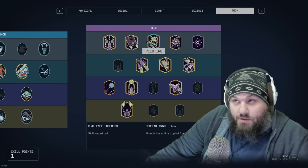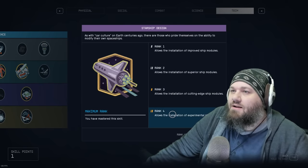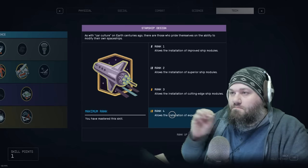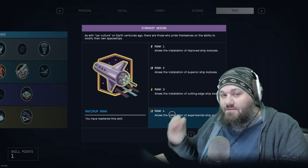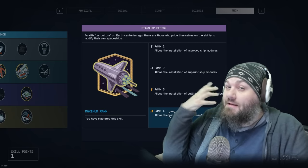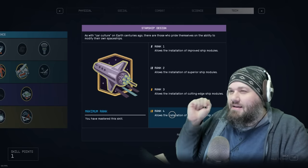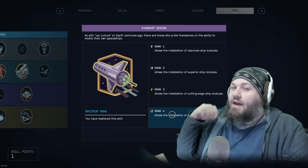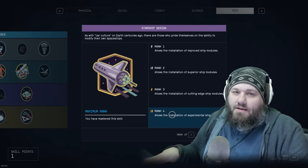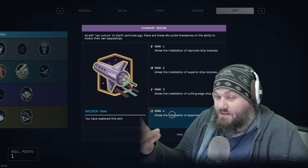Now let's go over the requirements to fly this ship. You won't need a high piloting level since it's only Class A, but you will need Starship Design 4 for some modules. You'll also need to be level 56 to build it exactly as shown — that's why I'm calling it a high-end endgame Class A ship. It's only the shield reactor that requires level 56; the rear reactor requires around level 46, and there are lower-level alternatives that function almost identically.